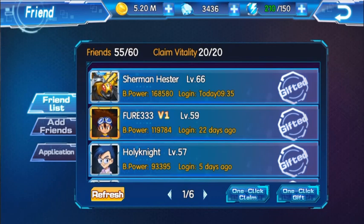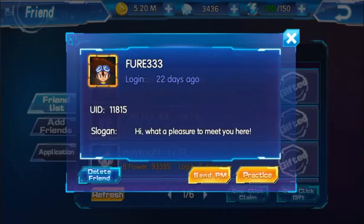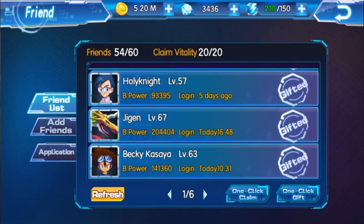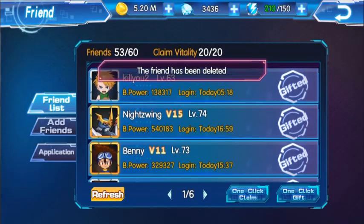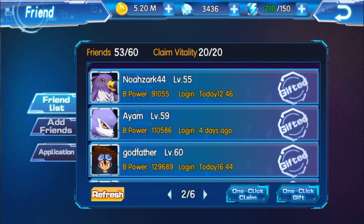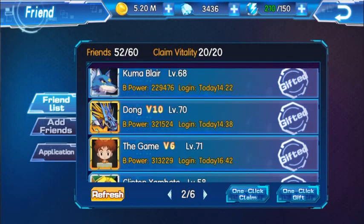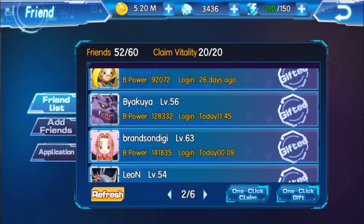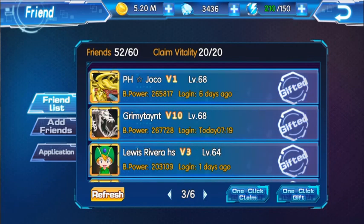Go through your list and if you see someone that logged out — I've got one here who was last active 22 days ago — click on that and delete friend. If you think they're coming back, keep them, but 22 days ago there's no point keeping people who don't play. You can accept different friends instead; even if you don't know them, you'll help each other out by sending vitality. Scroll through and delete the inactive ones.